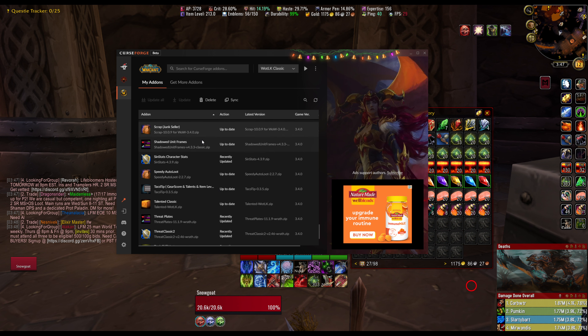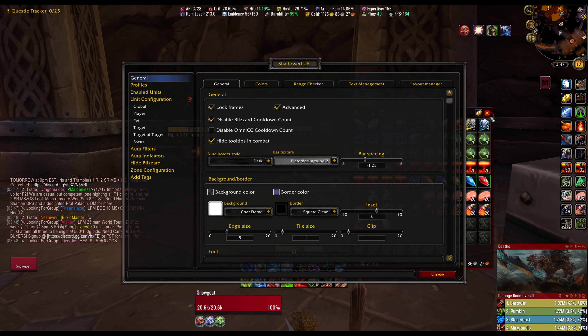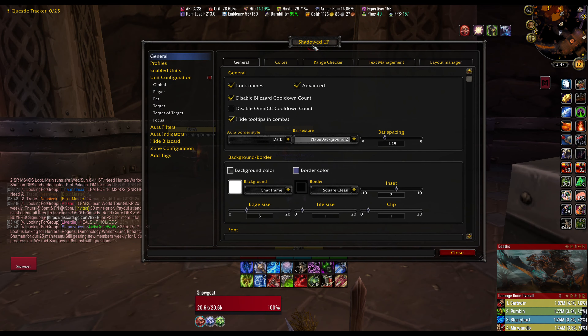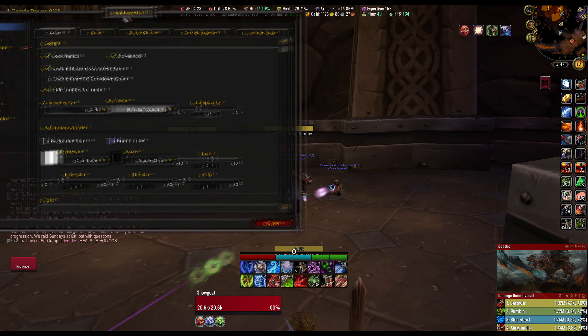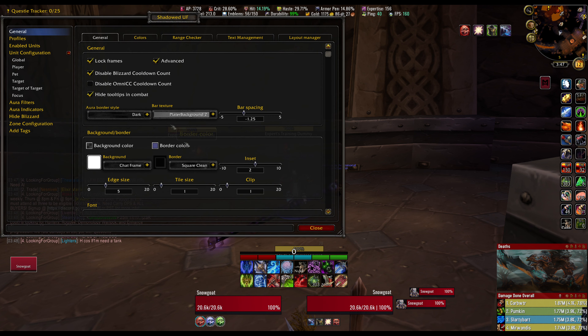Shadowed Unit Frames — this is what I use for my actual unit frames. This is another essential add-on. It basically lets you change all of your unit frames — your raid frames, party frames, player frame, target frame, focus frame, and target of target. That's how I have my UI set up the way it is — I went into SUF and customized it to be the way I want. I'll share my profile if you guys want to copy it. This is super customizable and I really like it. I might make a whole video about SUF.